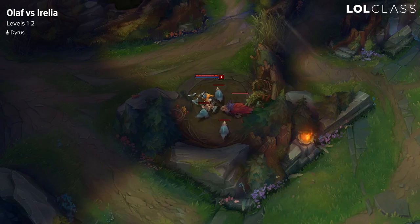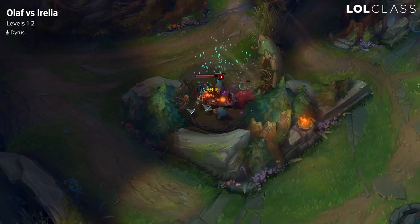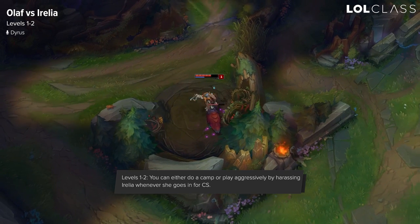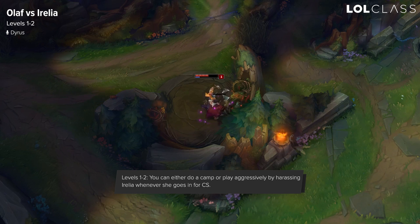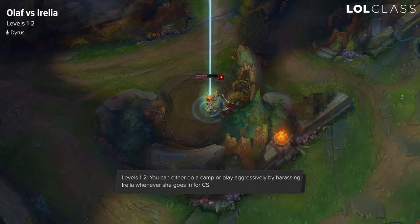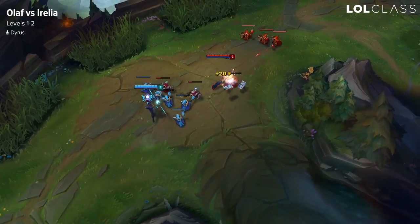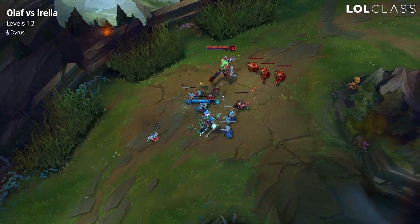For this lane, you want to play really, really aggressively level 1. But if you don't go into lane level 1, you want to do a camp and then TP to lane. If the enemy Aurelia did not do a camp, in your level 2 when he's level 1, he will be completely zoned off the wave. Do your best to control the wave where it pushes towards you, and every time he hits a CS, you should go on him and see if you can kill him in an all-in.